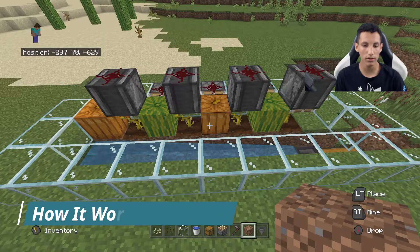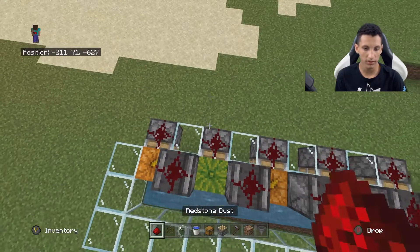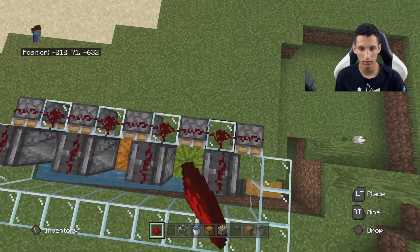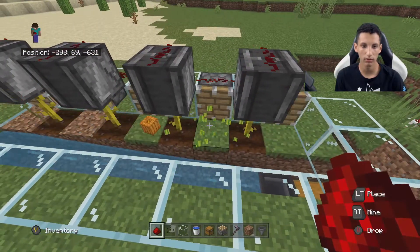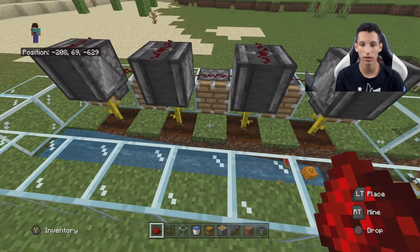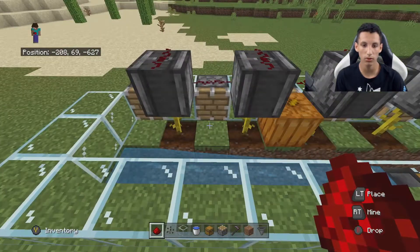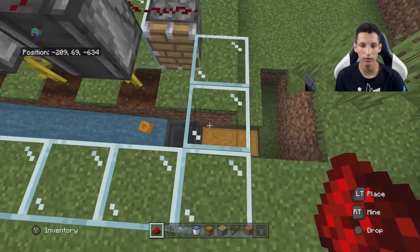How this farm works is you put redstone down here on the glass. Then one of the melons will break, which will activate the observer. You'll wait a while, and once the next pumpkin or melon grows, the piston will push it out, and it'll fall into the hopper and go into the chest.